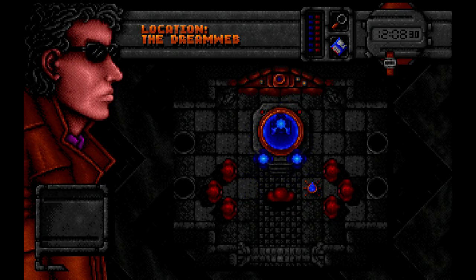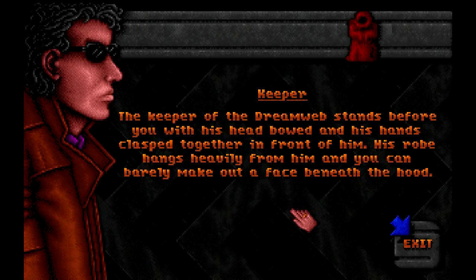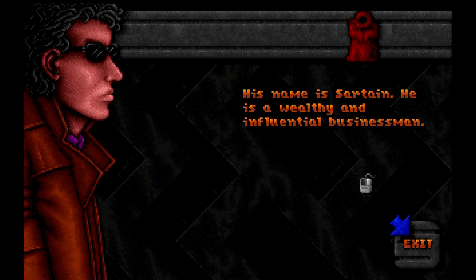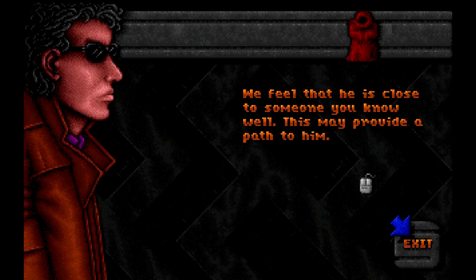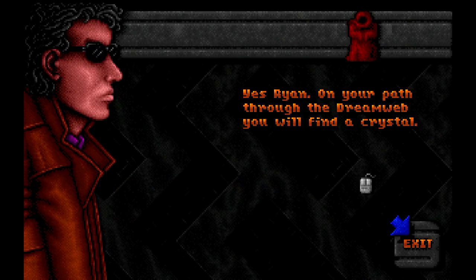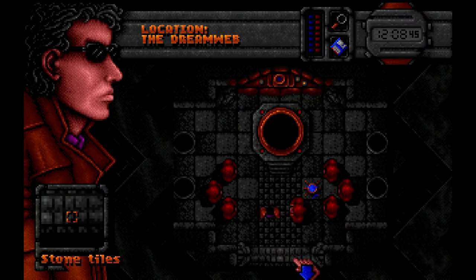Once again we are back in the Dream Web. The Keeper says: 'You have done well. Sterling's power has been absorbed. But the remaining five are aware of our presence — they are now trying to stop you and they have a leader.' His name is Sartain — a wealthy and influential businessman who will be our next target. Our girlfriend Eden has contacts to him. We also must find a crystal we've already collected, which will protect us later in the game. Now we release Sterling's essence into the Dream Web.